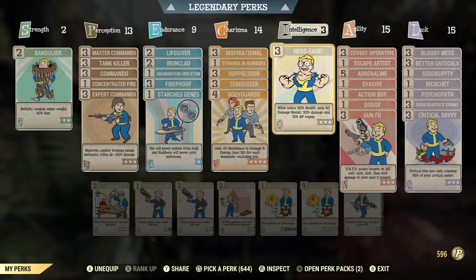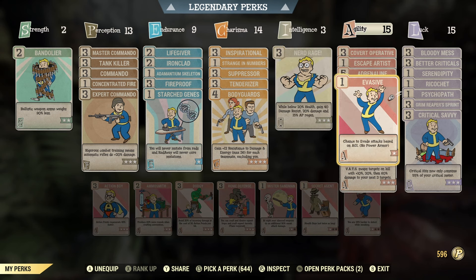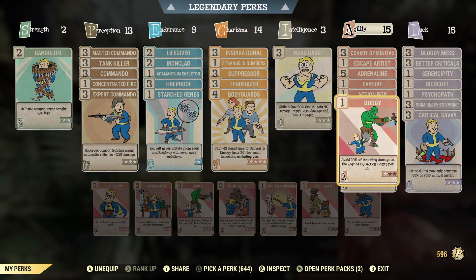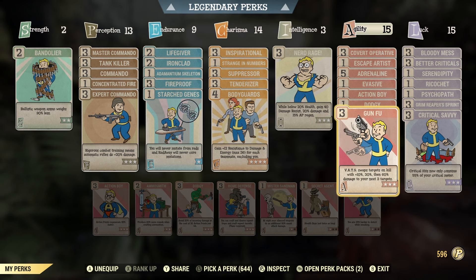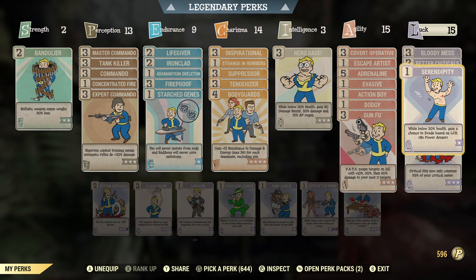It's all about getting damage and staying alive, so we've got nerd rage on there. In agility, we've got covert operative, escape artist, adrenaline for damage, evasive, action boy at only rank one — which I'll be testing to see if it's worth it — dodgy, and gunfu.